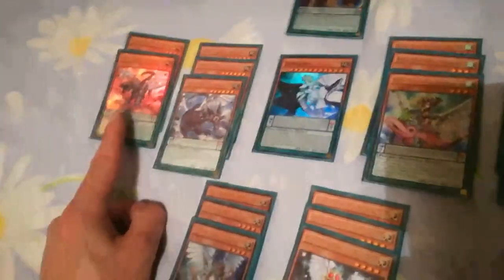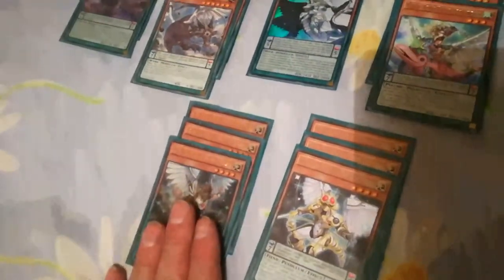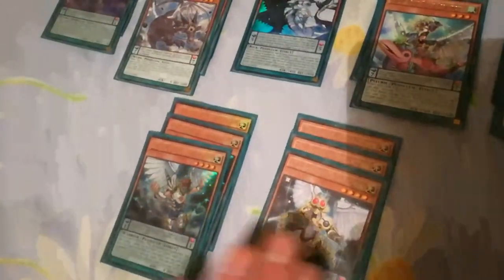Zephraxi makes anything a Tuner. The 2 Teller Knights — this one destroys face-ups, this one destroys face-downs. Really, really useful cards. And this is your main line-up of Zephyr monsters.